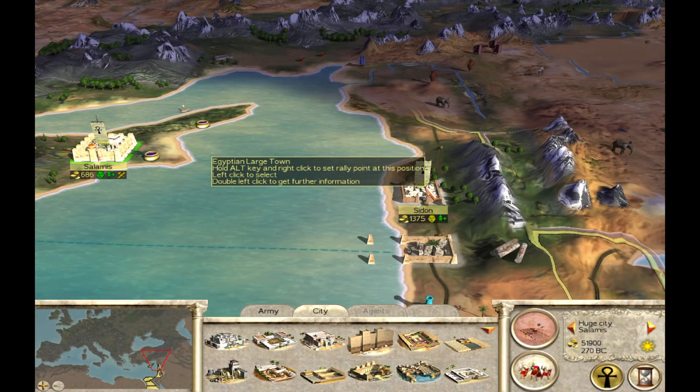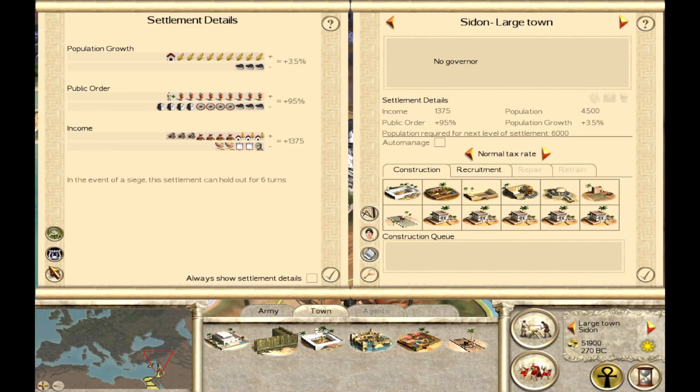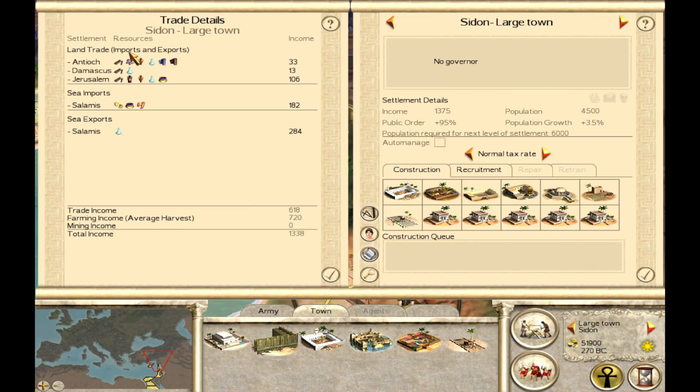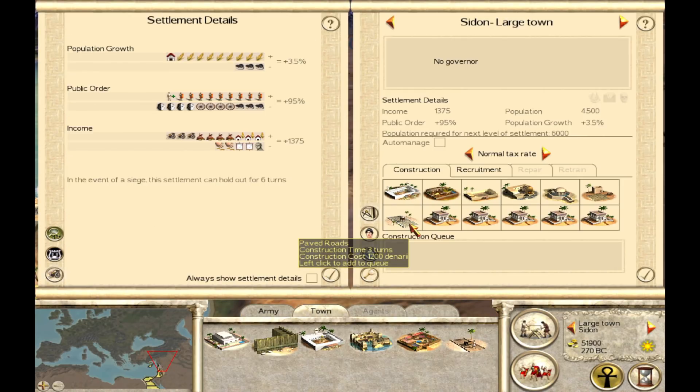If we look here at Sidon, you can see that it is not an island. So when we go to the trade screen, you'll see that there is land trade — imports and exports. And therefore when we upgrade the roads to paved roads, you'll see that the land trade is expected to go up from 618 to 760.